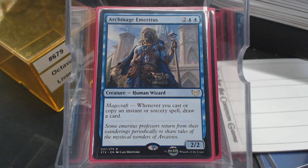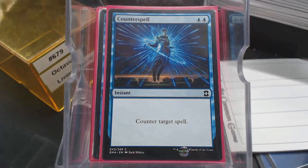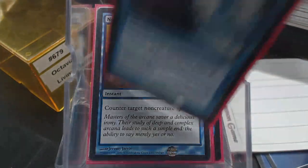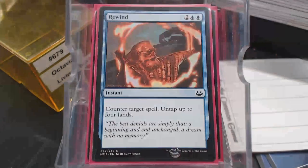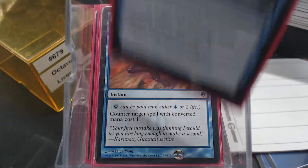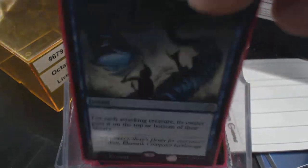A lot of the removal — that's where all of the counter magic is. There are more instants and sorceries there. We have Counterspell, Arcane Denial — hey, that draws a card too — Negate, Disrupt, Rewind, Rapid Hybridization — it's a good card — Mental Misstep, Spell Pierce, Aether Spouts, Force Away.